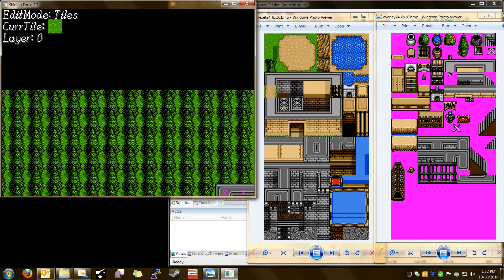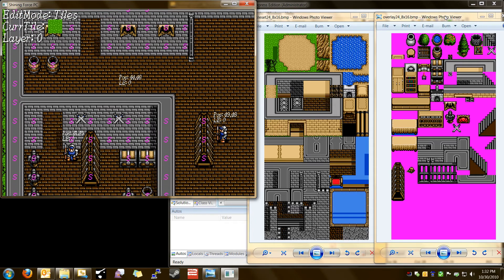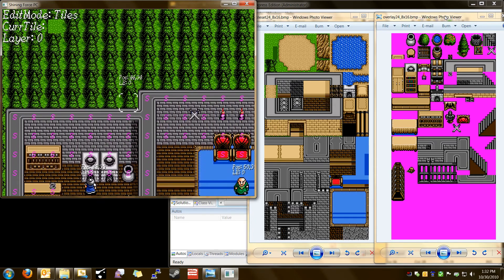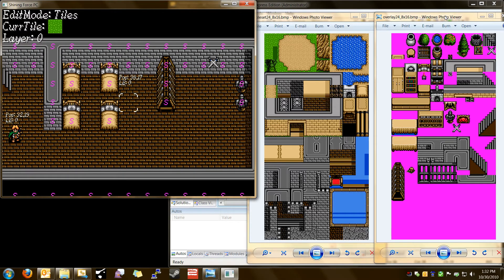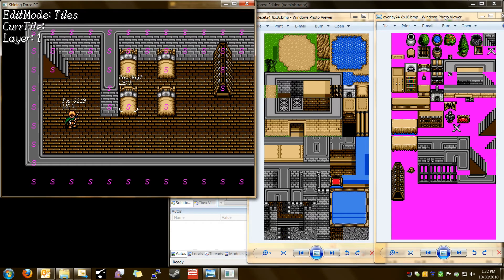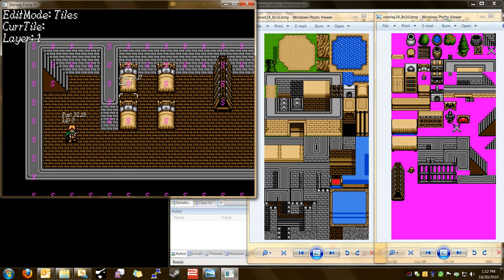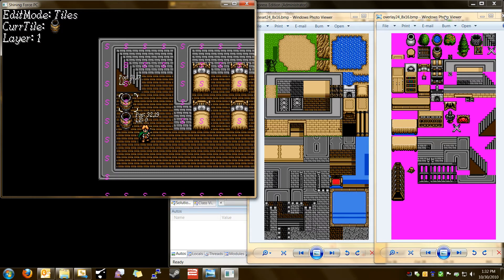Let's go back into Editing Mode and do a little bit more detail work. Let's copy some other events, so we'll go back downstairs. We'll put a barrel down here — go to the overlay layer, layer 1, a couple over, one down. Put a couple barrels here and make them solid.